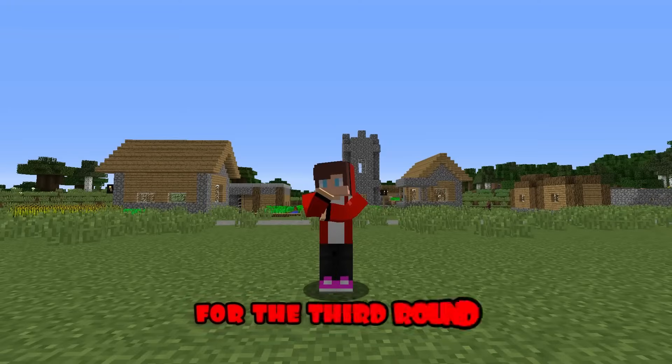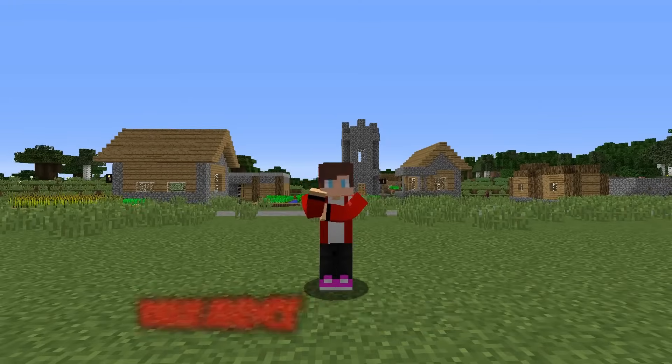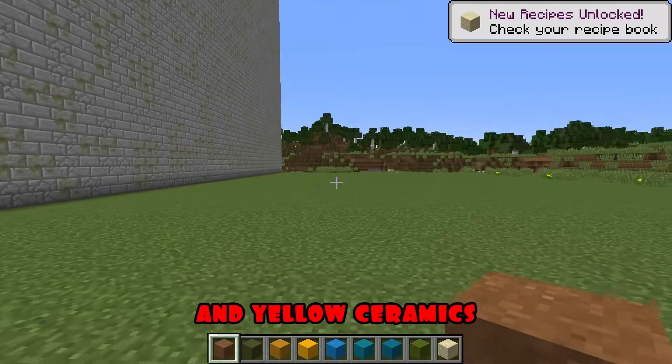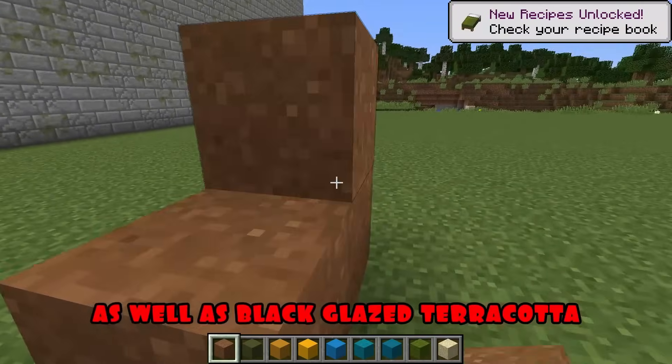Round three. For the third round, I will need brown, blue, and cyan concrete, sand, green, orange, and yellow ceramics, green and cyan wool, as well as black glazed terracotta.